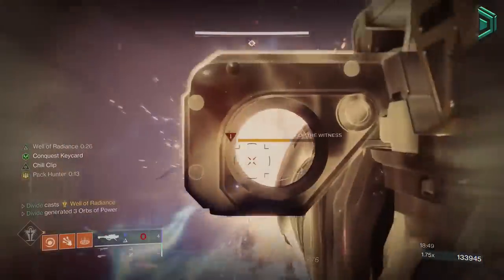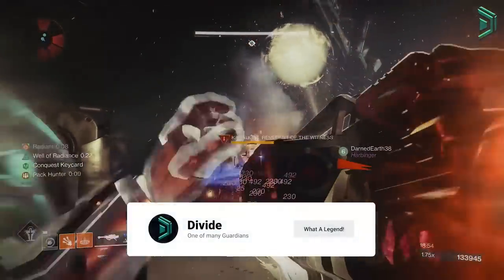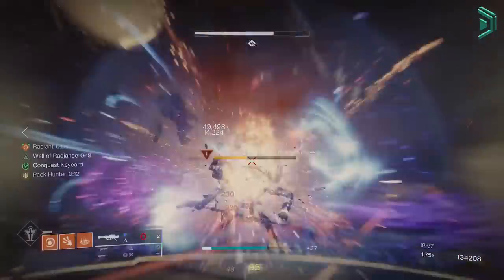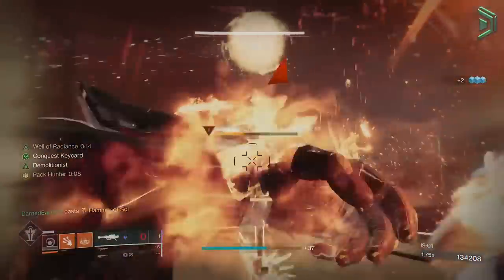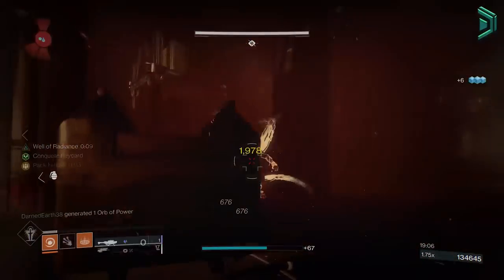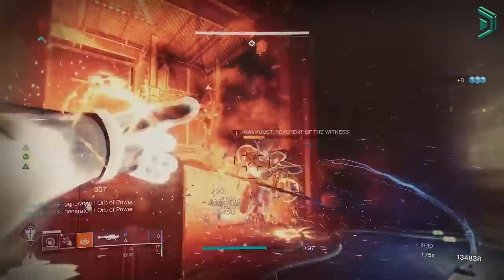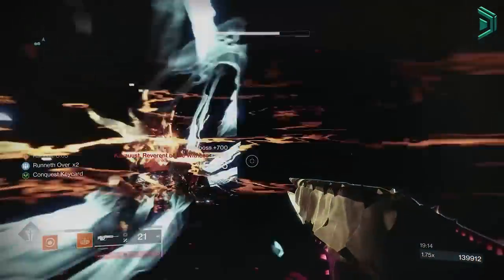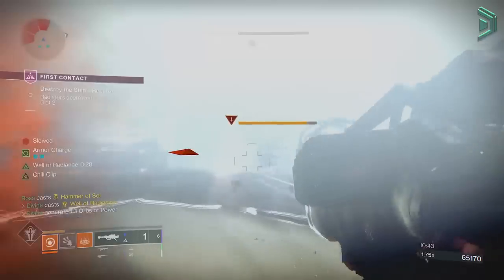Hey Guardians, what you're seeing here is a Master Lightfall campaign mission while around 40 to 50 under the recommended power level, and we can just run around in end game content melting everything with insane DPS. The only thing harder than this is a Grandmaster Nightfall, and actually a GM would be easier because that caps you 25 under the recommended level whereas this master story caps you 20 under. With this build you'll be able to get infinite fusion grenades, crazy DPS numbers, and really fast supers.